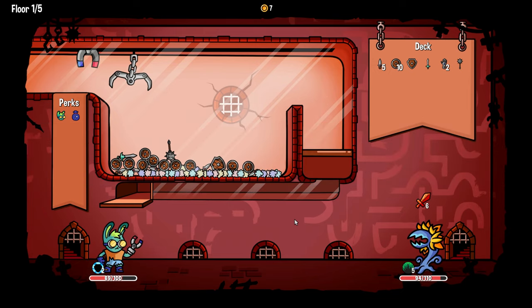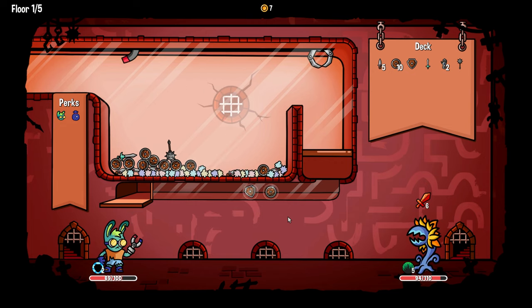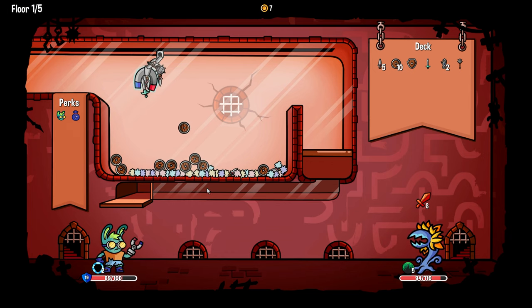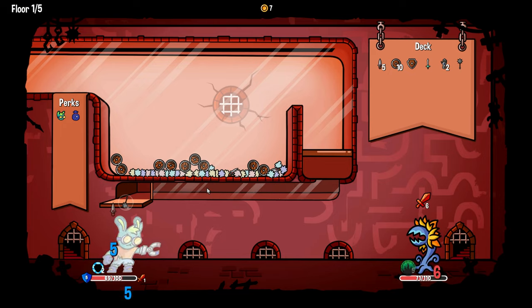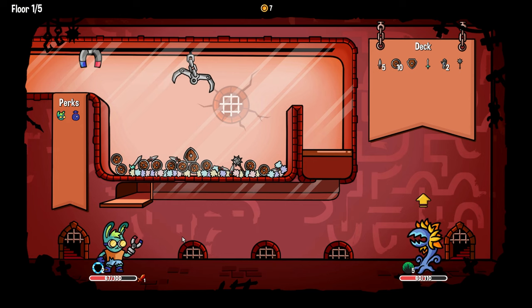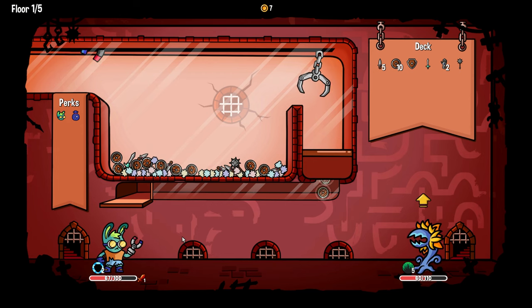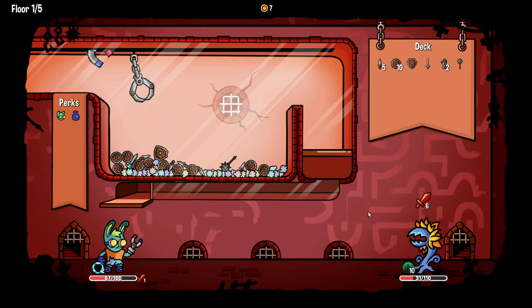This guy is pretty annoying because he puts thorns up. I'm going to try and grab everything in the middle — oh that's so good. We get two armor every time we play an item, so it's not all bad. We did get a strength, so we want the hammer to go first.